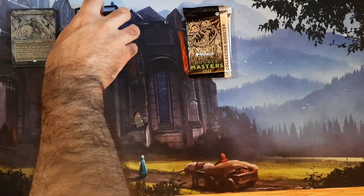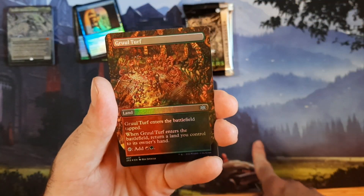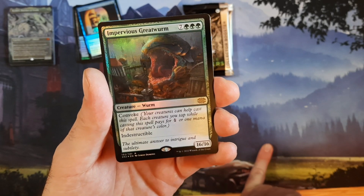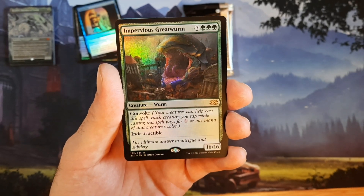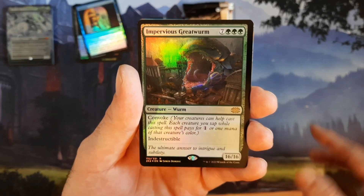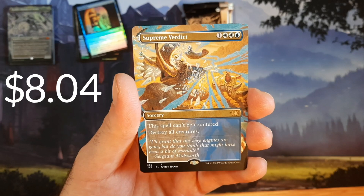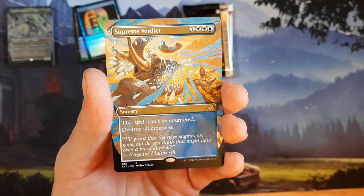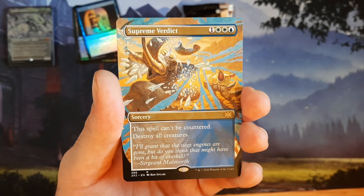Lightning Bolt — love Lightning Bolt in any artwork or any format. Wall of Omen, Rad Cross, Cranium, Growled Turf — both of those were foils. Then Impervious Greatwurm, from some Ravnica set — Return to Ravnica, Battlebond, something like that. It's 10 mana, 16/16, indestructible, and your creatures can help cast it by tapping for one colorless mana each. Then Supreme Verdict — I think we got the foil of that in one of the first boxes.